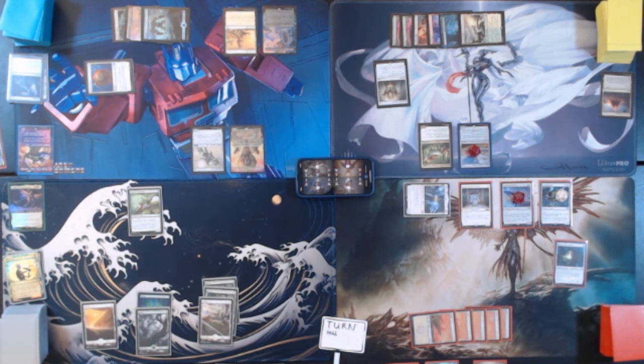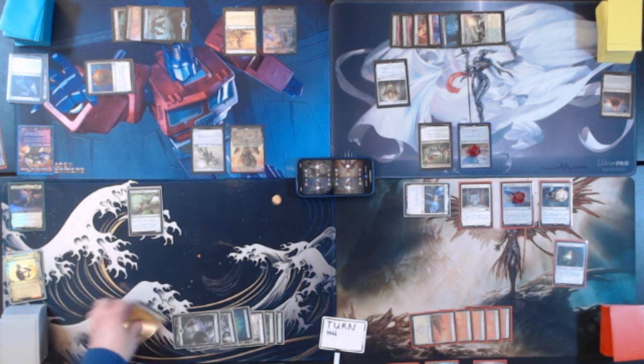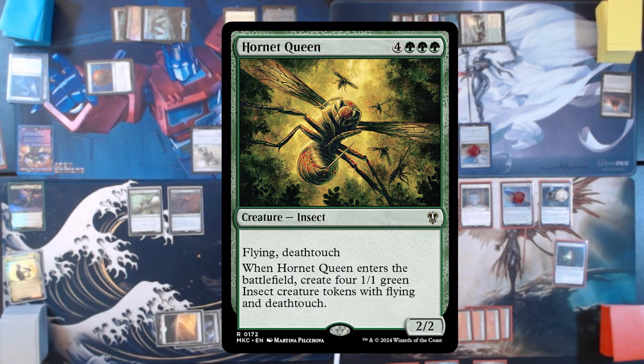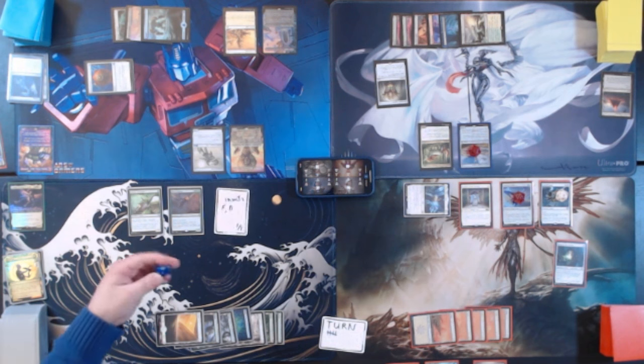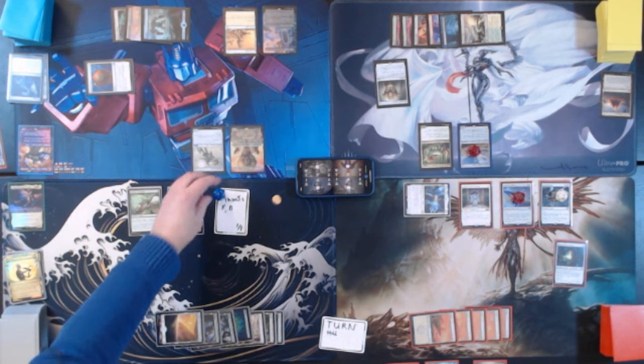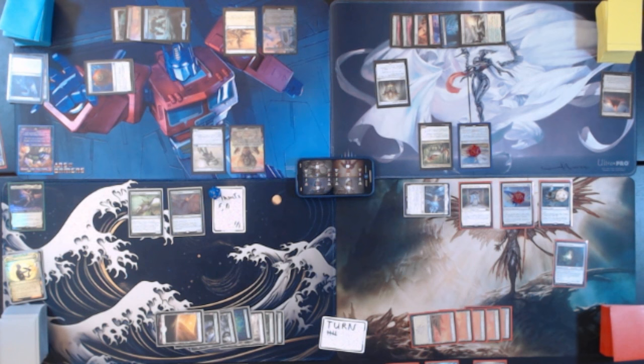Untap, upkeep, draw for turn. Play another Forest. Tapping 7 for Hornet Queen — Flying Deathtouch 2/2. But when she enters the battlefield, create 4 green 1/1 Insect creature tokens with Flying and Deathtouch. So we now have 5 flying Insects with Deathtouch against your Angels. Nothing else really necessary to do. Pass.